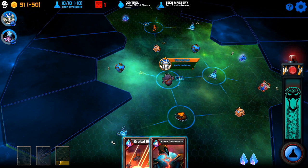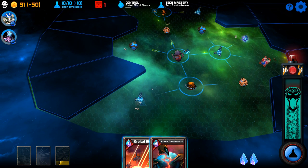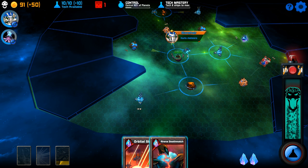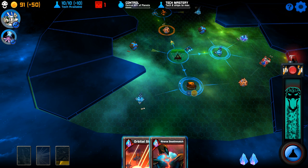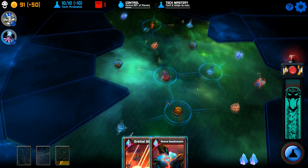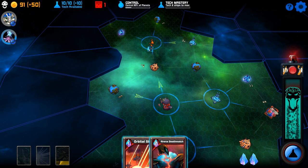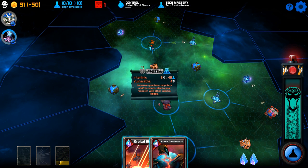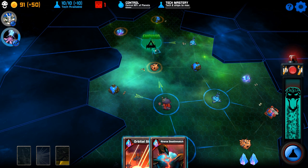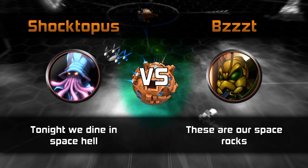I'm kind of worried that we have a doomed slow lab — it's going to explode in nine turns. Let's get over there. You'll notice that has the option to hire — I will be able to hire new leaders, but I think I have a limit of three leaders. These guys are going to go to the interlink node. Some of the connections are one way only, incidentally.